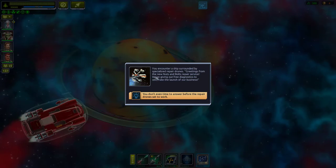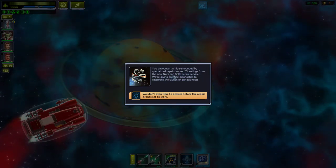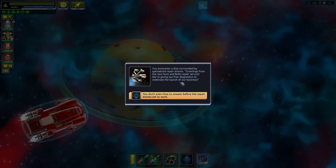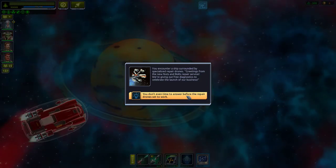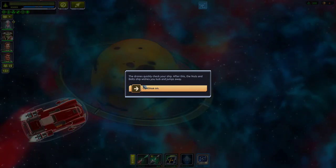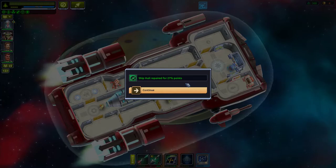You've encountered a ship surrounded by specialized repair drones. 'Greetings from the new Nuts and Bolts Repair Service — we're giving out free diagnoses to celebrate our launch!' Before you can answer the repair drones set to work, quickly check the ship, then the Nuts and Bolts ship wishes you luck and jumps away. Ship hull repaired for 27!